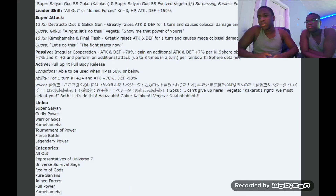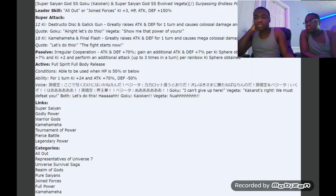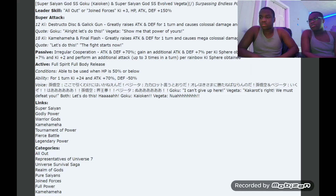Their links are Super Saiyan, Godly Power, Warrior Gods, Kamehameha, Tournament of Power, Fierce Battle, and Legendary Power — pretty much expected. Their categories are All Out, Reps of Universe 7, Universal Survival Saga, From the Gods, Pure Saiyans, Joint Forces, Full Power, and Economy. 'All Out' seems similar to 'Full Power' — I'm confused about the categories. All Out is probably going to have fewer units on that field since saiyans like Vegeta and Gogeta don't go full power.